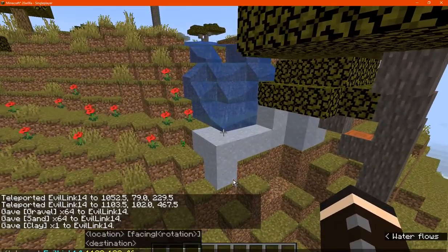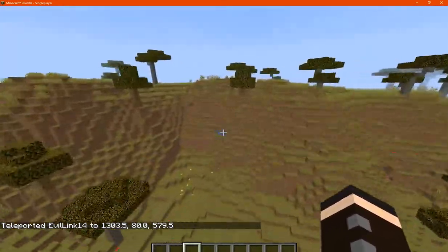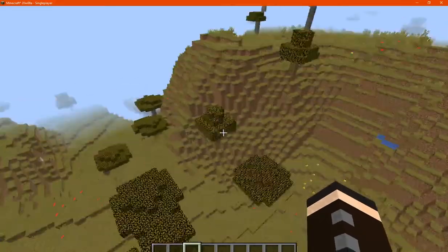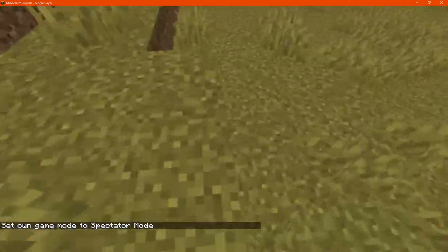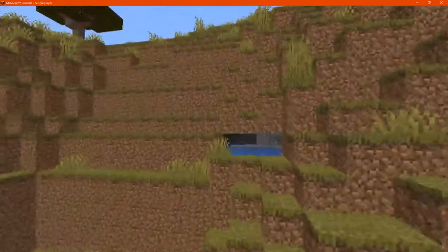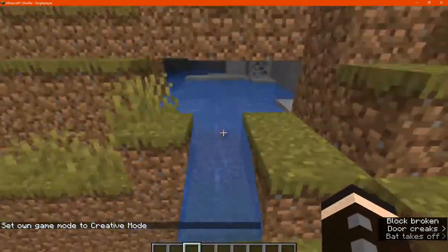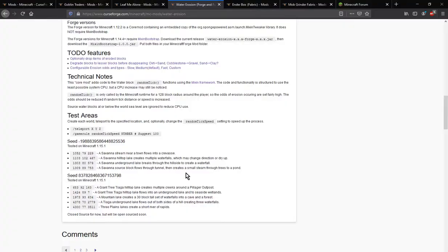Moving to the next location, which is a village with some water inside the mountain - I'm assuming that's what it means by underground. This is under the mountain or hill. There's lava and other stuff below. There's some water here, and if we let it out it would be able to flow.